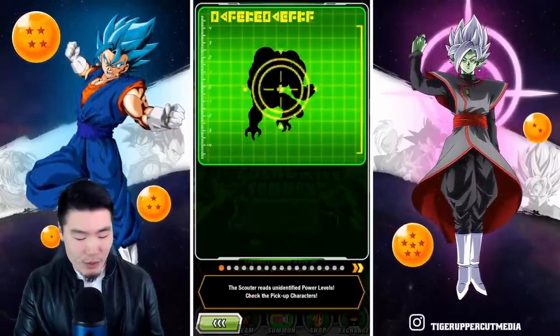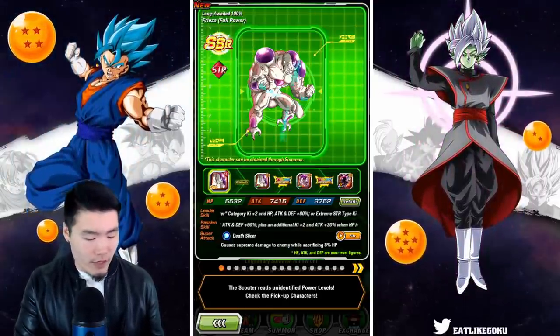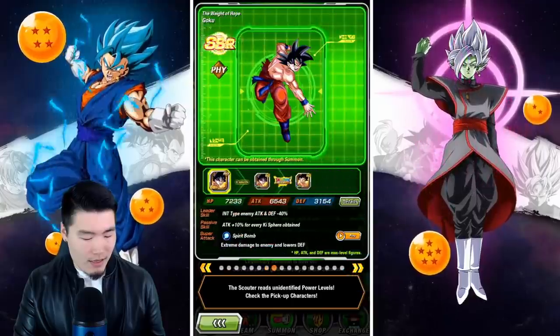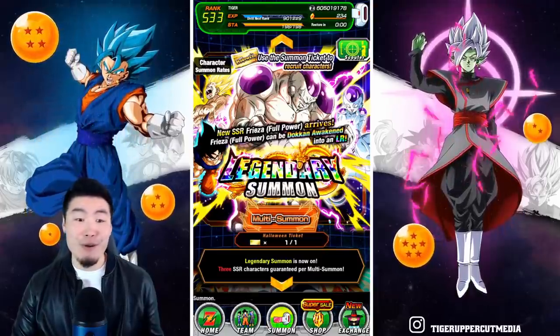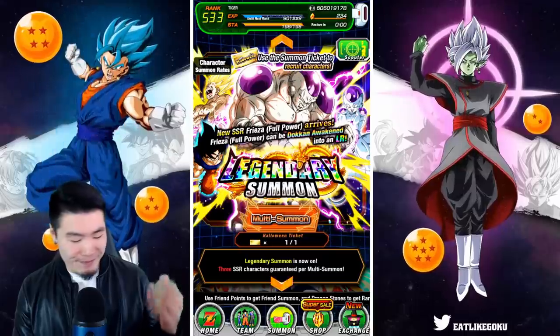Let me show you guys the featured units real quick. I believe it's exactly the same as the one that JP got. So we got the new Frieza right here — that's what we're aiming for — and then we also have some other Friezas and some Gokus as well. Just a Frieza and Goku banner. I have most of these guys rainbowed, so honestly not the greatest banner for me by any means.